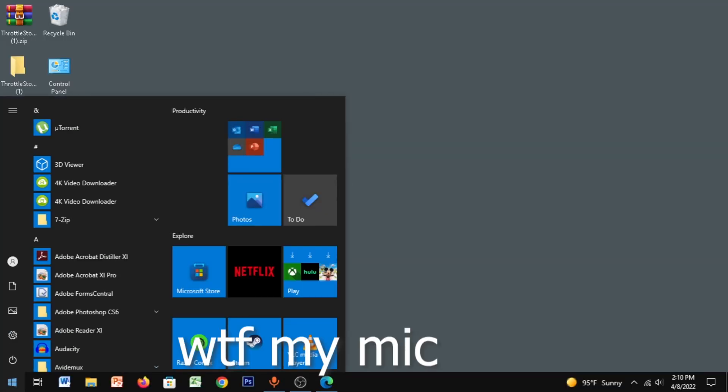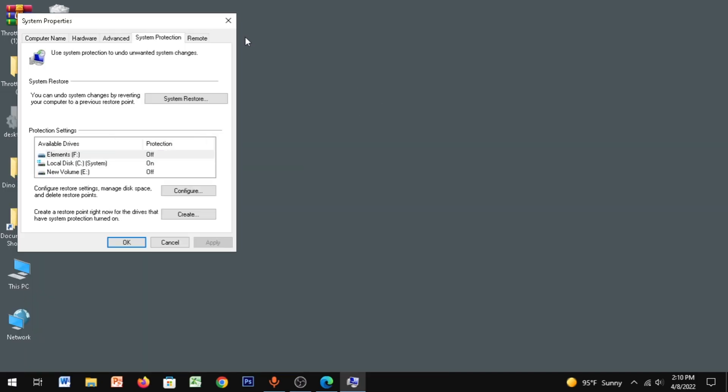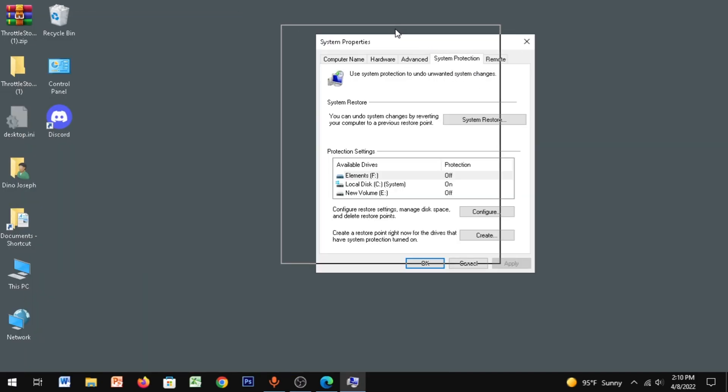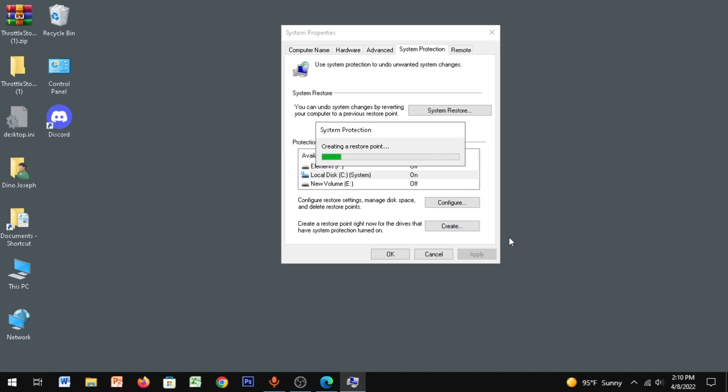First of all, go to Start and type in 'restore point,' then go to System Protection. Click on your main drive and then click on Create. You can type something like 'before the FPS boost' and then click Create.